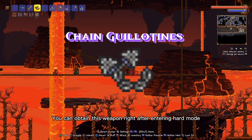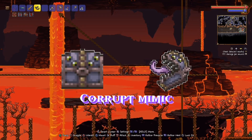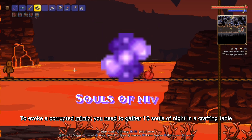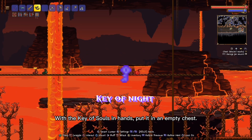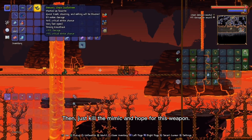You can obtain this weapon right after entering hard mode. It's obtainable by killing corrupted mimics. To evoke a corrupted mimic, you need to gather 15 souls of night in a crafting table. With the key of night in hand, put it in an empty chest. Then just kill the mimic and hope for this weapon.